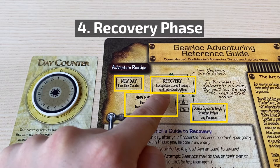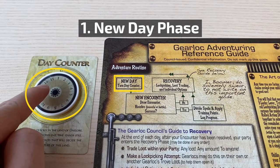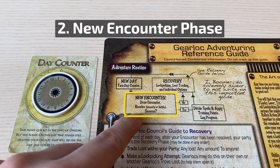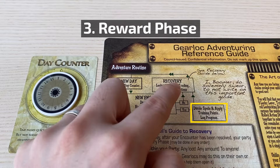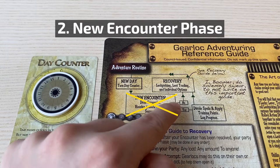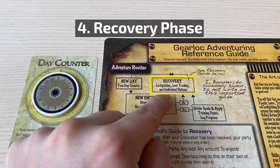To summarize briefly: during the new day phase, you move to the next day. During the new encounter phase, you face an encounter that may involve fighting some enemies. If you successfully complete the encounter, you move to the reward phase where you reap the rewards and then move to the recovery phase. However, if you do not successfully complete it, you skip the reward phase and go straight to the recovery phase. The recovery phase is the last phase of the day where you can heal your wounded gear lock, open some interesting loot, or have a quick peek at the next enemy you may face.